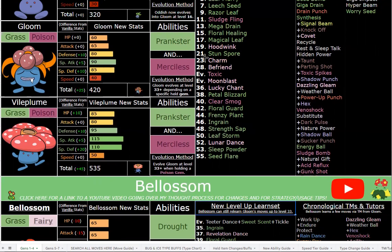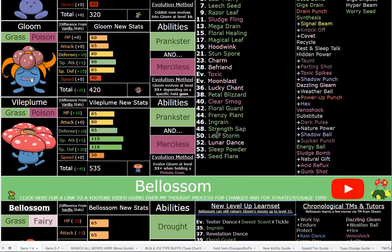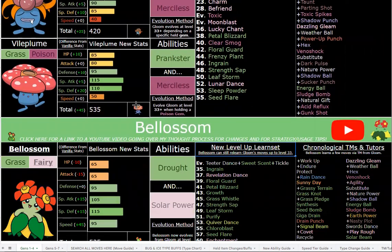You also have Prankster Leech Seed, Prankster Charm, and Befriend — both dropping Attack and Special Attack by minus two, which in-game is basically a permanent drop unless they have a crit move or a switch move. Lunar Dance gives Special Attack, Special Defense, and Speed — essentially what Quiver Dance used to do. With two Lunar Dances and Speed investment you can actually outspeed a lot of stuff. Vileplume has the bulk to abuse it, and you also have Giga Drain to help with healing mid-setup.